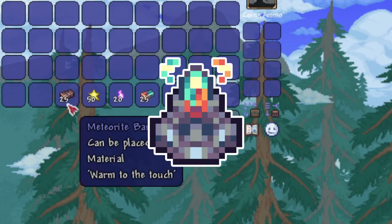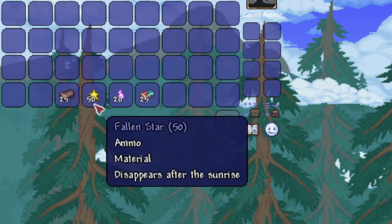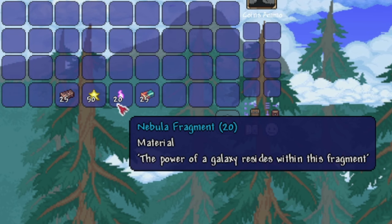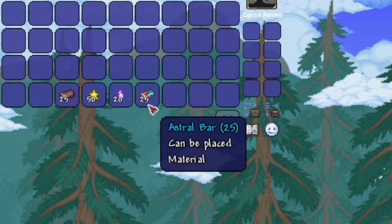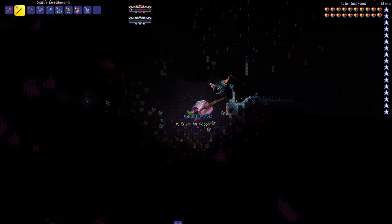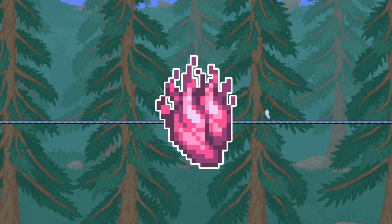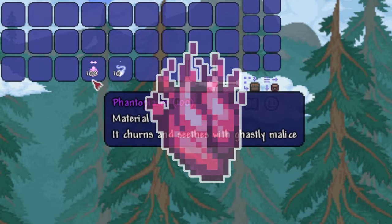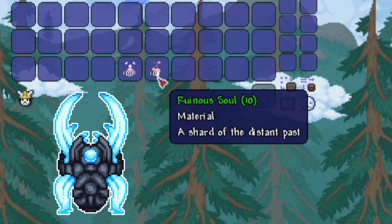The Ethereal Core has a similar crafting recipe to the Comet Shard, also requiring meteorite bars and fallen stars just in larger quantities, while also needing 20 nebula fragments and 25 astral bars, which are crafted from stardust and astral ore — which generates along with the astral infection, but can only be mined after you defeat Astrum Deus. The last mana upgrade is a long stretch away from the previous one, and is called the Phantom Heart, which is crafted with 100 phantom plasm — the crafting material that you get from certain monsters in the dungeon after defeating Moon Lord — and 10 ruinous souls, which are dropped by Polterghast.